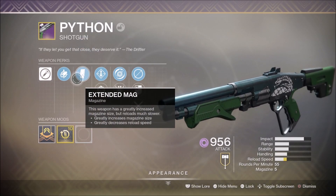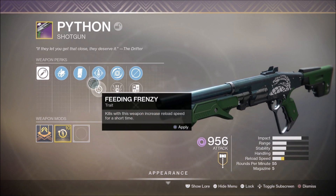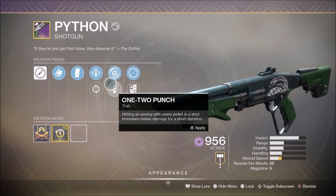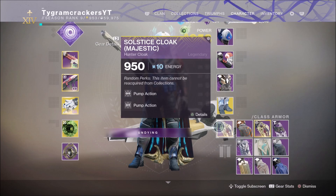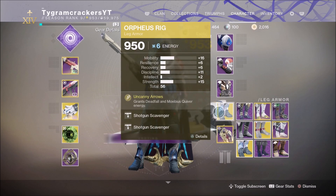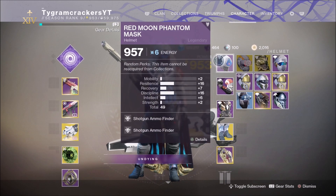Now in Season of the Dawn, we can spec our guardian out to be a shotgun specialist so we can always have shotgun ammo and never run out, getting all of these quest steps done very quickly. Shotgun bonuses can be found on any piece of Arc affinity gear: on our helmet, use Shotgun Ammo Finder; on our chest piece, use Shotgun Reserves; on our boots, use Shotgun Scavenger; and on our cloak, use Pump Action to make sure we have our super all the time.